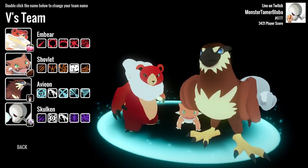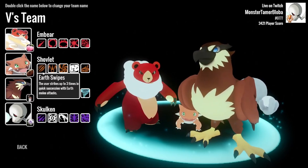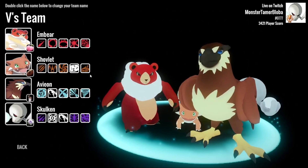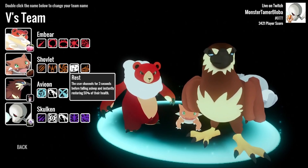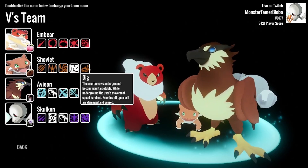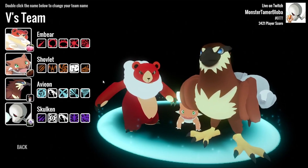Shovlet — this is a classic Shovlet build. We have earth swipes instead of rock wall, which I do prefer. Everything else is completely standard for Shovlet. You really love to see the coffee bean rest combo. Dig can help you get away to rest better. Quicksand plus rock slide is good for your damage.